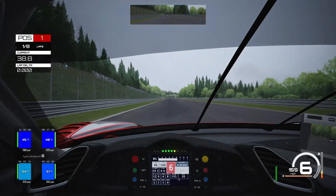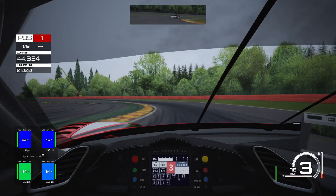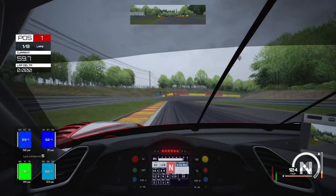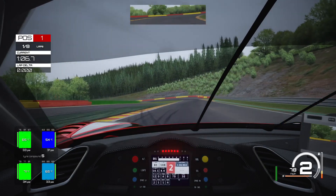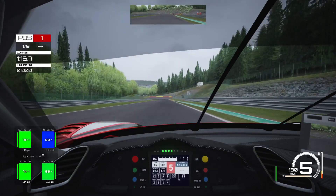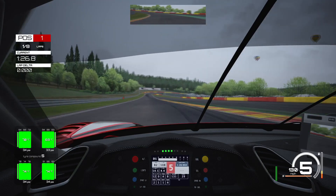What I want to see from this setup when testing it is consistency — keeping lap times within half a second. I don't want to see laps varying drastically or big mistakes. I want to see it drivable. These weren't the best conditions for testing in terms of grip and lap time, but I think we managed a reasonable lap considering the conditions. When we get into a lobby with 100% grip, we could be in for some very fast lap times — I'm really sure we'd be able to do a late 2:16 or 2:17.0.